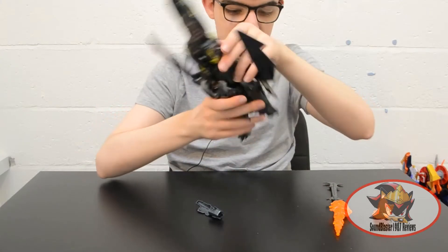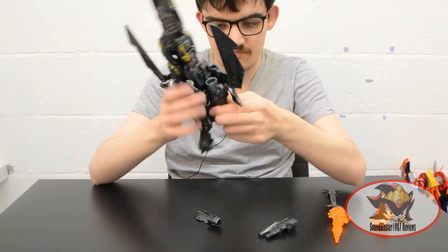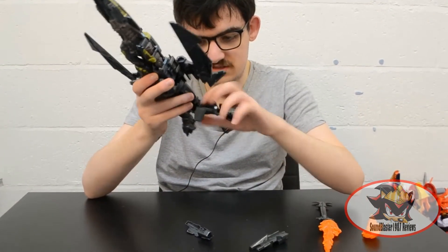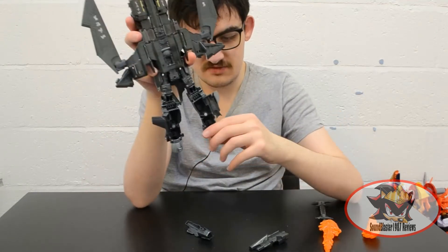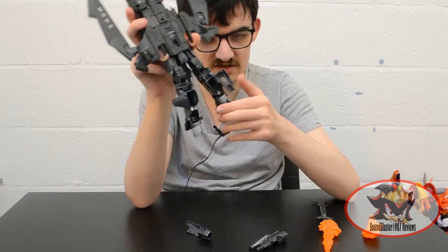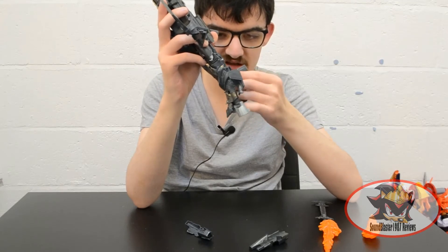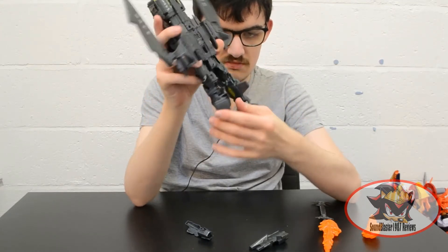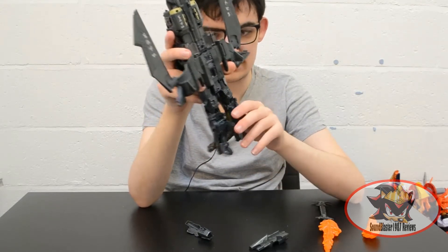Disconnect the thruster assemblies if they haven't disconnected themselves already. Then unfold, snap the knee into place, rotate 90 degrees and fold down. Flip the intakes in to reveal the heel spurs, and close these panels to secure the legs and prevent any hollowness issues. Flip the toes up if you haven't already.